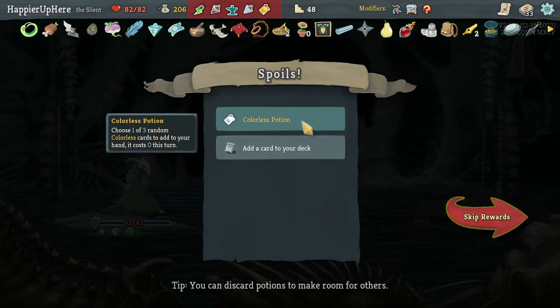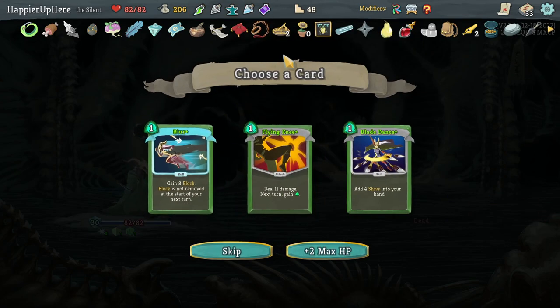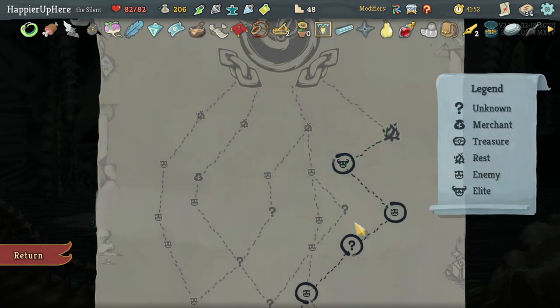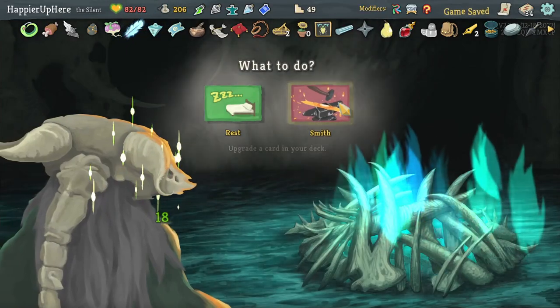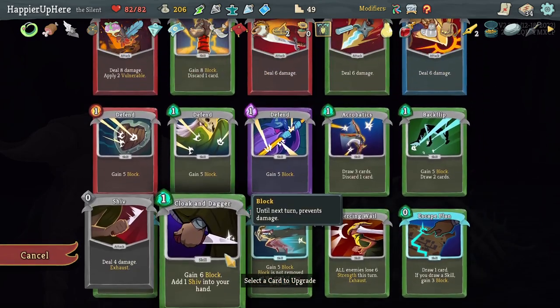Got Paper Crane — this week deal 40% less damage rather than 25%. I sell the Colorless Potion — I'm happy with the ones I have. Got Blur, Flying, and Blade Dance — I'll definitely take the Blade Dance. Unfortunately nothing I can do to remove that duplicate Regret.